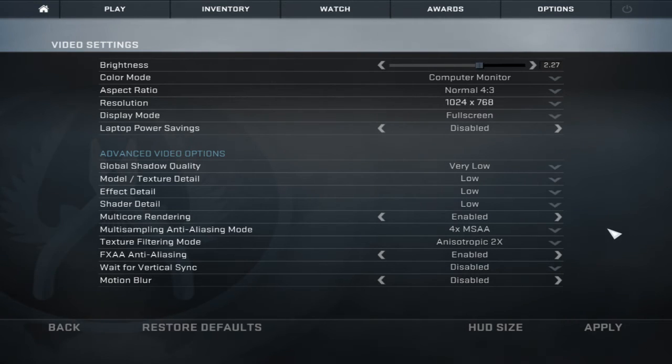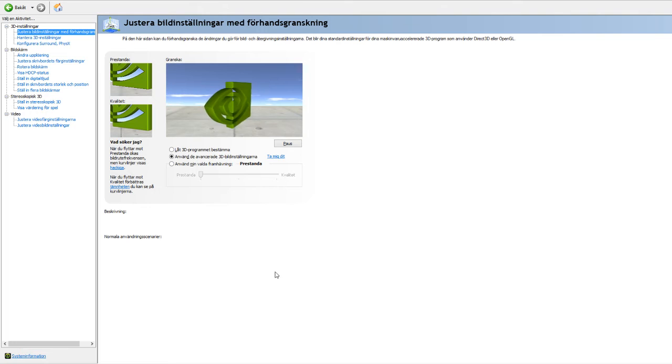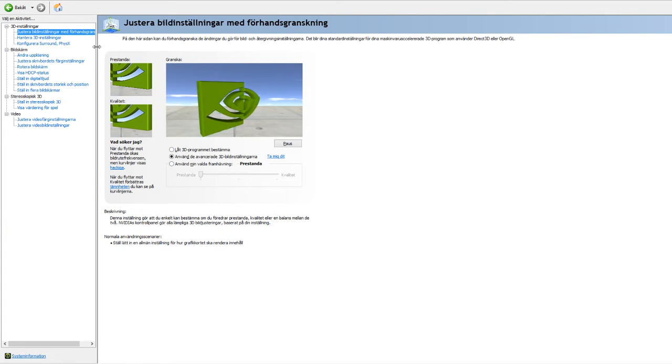One thing more that will help you a lot in getting high FPS is the Nvidia settings — I will look into that too. Here we go, here we have the Nvidia settings. It's in Swedish, I'm sorry for that, but you will still see the tabs and have the same options anyway.